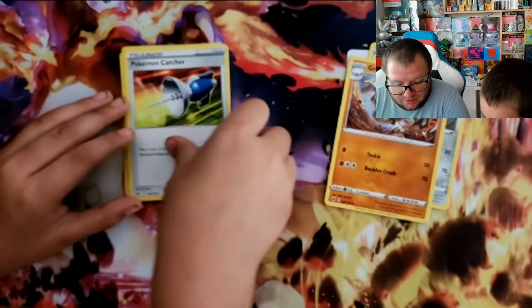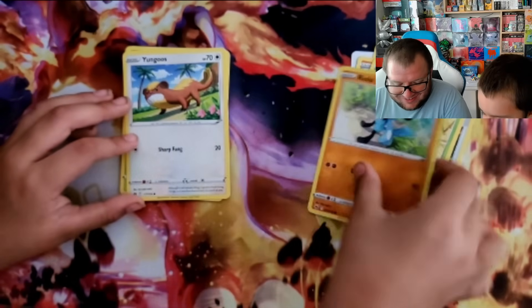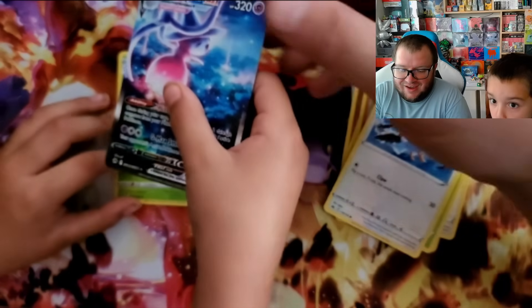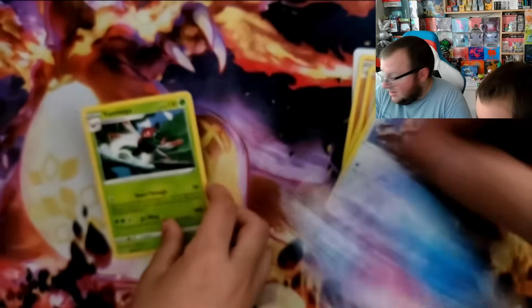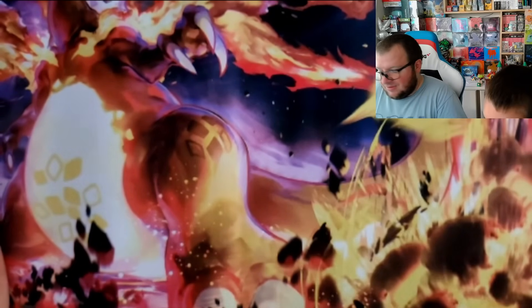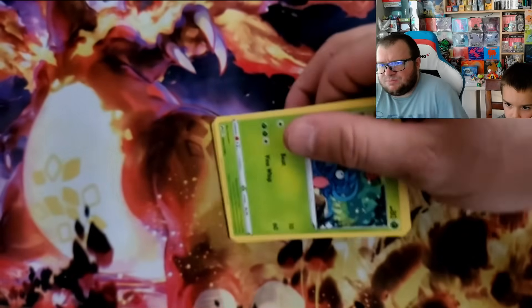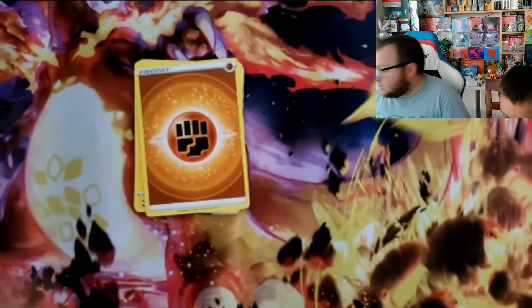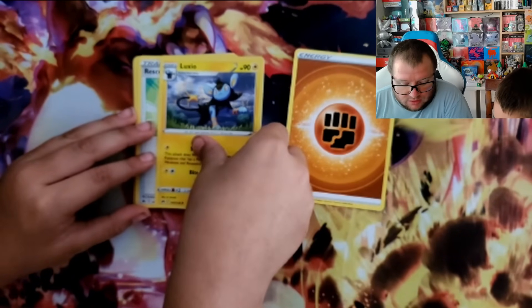Pinsir, Graveler, Rookidee, Poké Catcher, Sidekick, Riolu, Youngster, Shiinotic, Starly — oh, that's a nice hit! A textured Hatterene V-Max — very, very nice! I thought one of the Eevee evolutions looked like it. There are some Eevees in here, but there are also special V-Star ones of Glaceon and Leafeon.